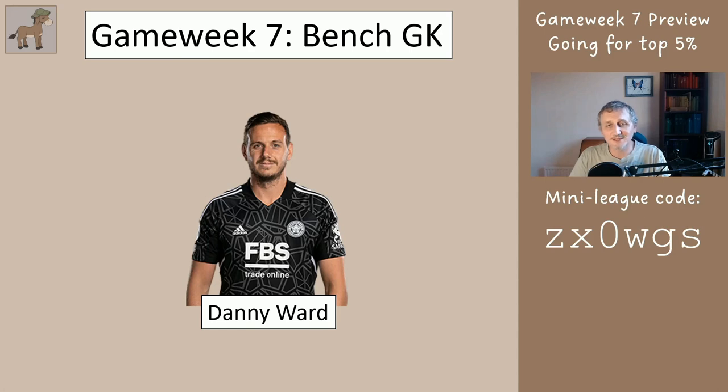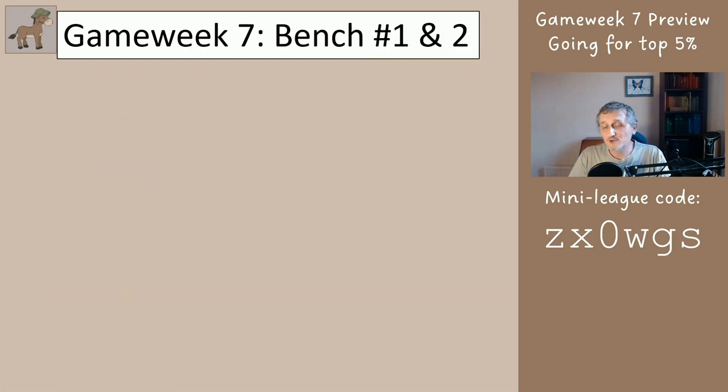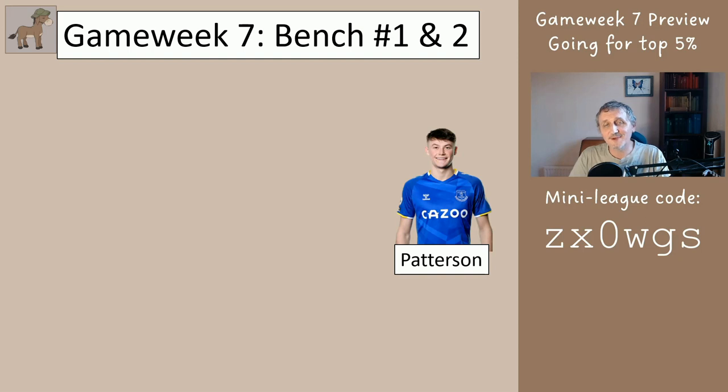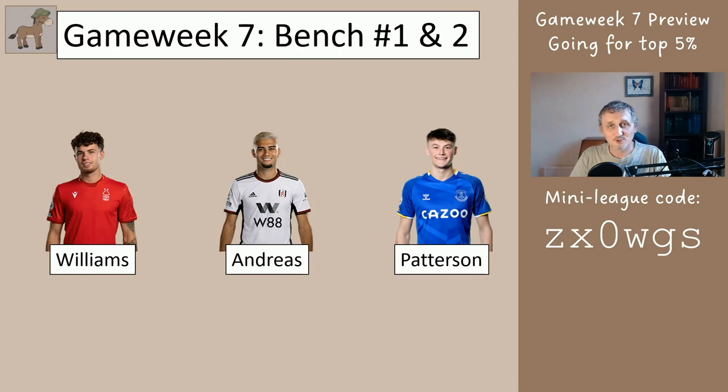We have Danny Ward on the bench, and then slot number three on the bench would be Archer or Taylor. For positions one and two — same order as last week — if you have Patterson he's on your bench, Andreas is on your bench and Williams is on your bench. So if you have Patterson you'll have Andreas and Patterson on your bench; if you have Williams you'll have Williams and Andreas on your bench.